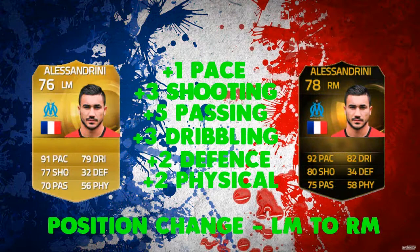Let's see how he compares to his normal card. As you can see here, he has had a plus 1 in pace, plus 3 in shooting, a plus 5 in passing which is his biggest upgrade, plus 3 in dribbling, plus 2 in defence, and plus 2 in physical. Very standard upgrades. He's also had a position change from left-mid to right-mid.